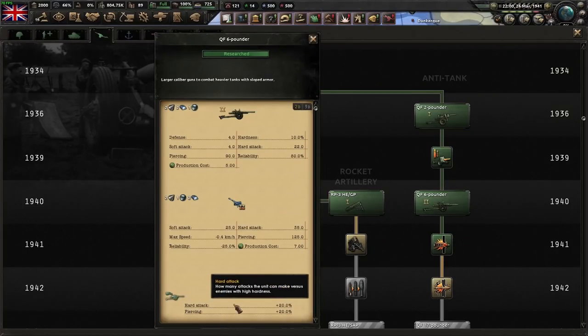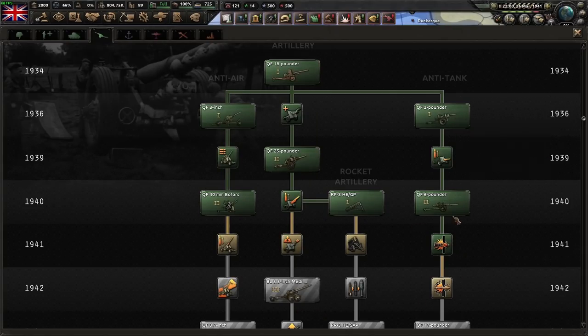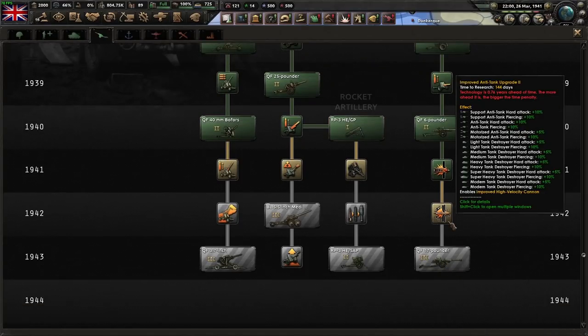AT2 gives you 20% hard attack and 20% piercing on your motorized AT and nothing else. This bonus applies regardless of if you're using AT1, AT2, AT3 — everything gets it.